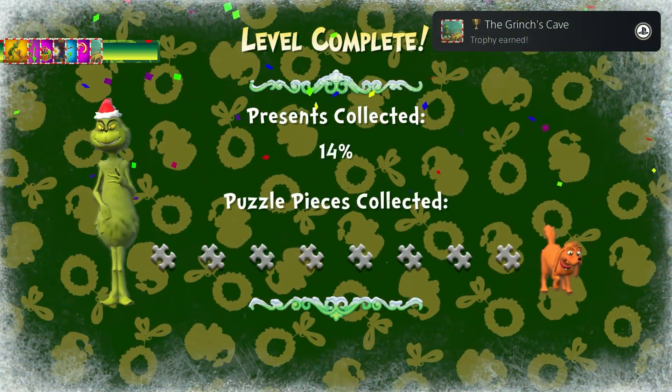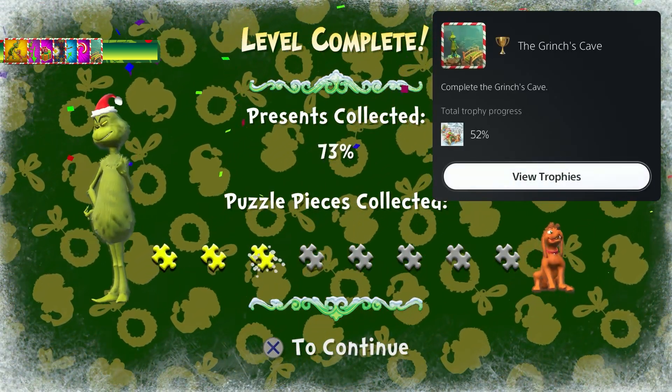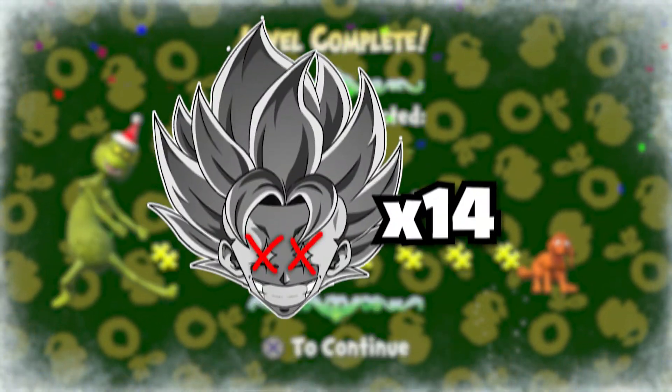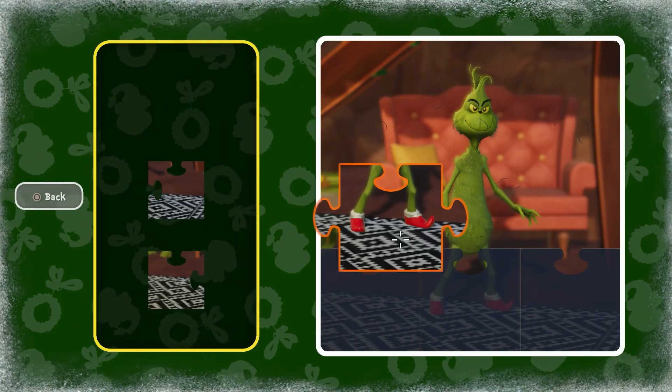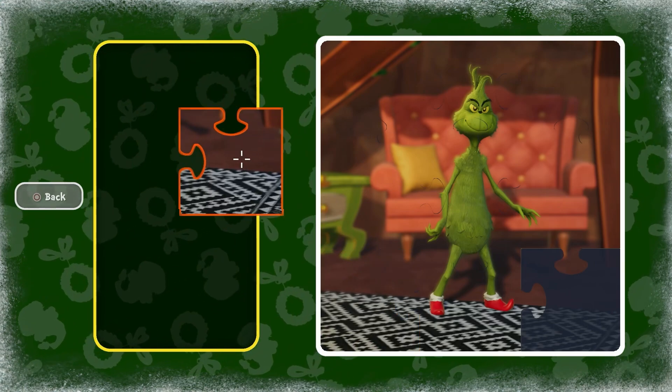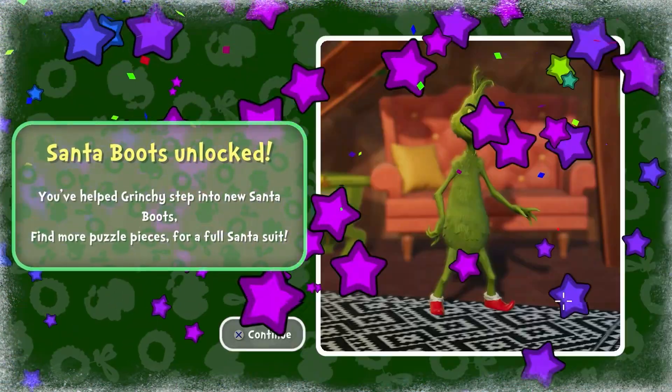With the level completed, we died a total of 14 times. And after completing the level, we now have more than enough puzzle pieces to get Grinch the Santa Boots as his next piece of the drip.